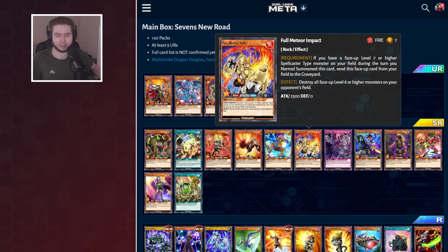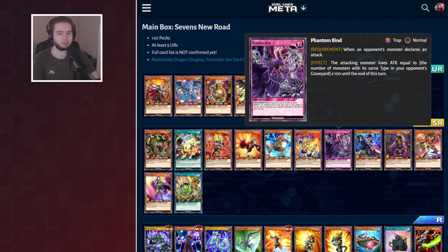Then there's a very cool card in Full Meteor Impact. This won't be that great — it's a bit too situational. You've got to have a level 7 or higher spellcaster on your field when you normal summon this, send it to the graveyard to nuke all monsters your opponent controls at level 6 or higher. That could be really good, but it could also be really bad — do you want to nuke their monsters or keep a body on board for next turn? Then we've got Phantom Bind, which will be a staple. It's one of the only generic battle traps we've seen so far and you're going to want to play this.